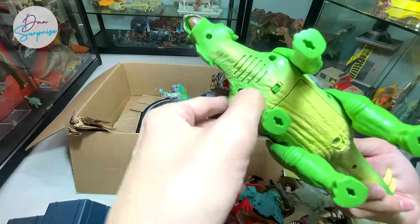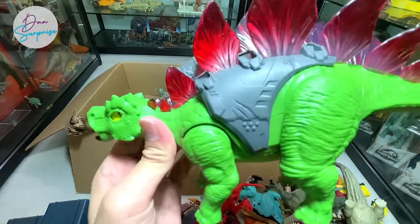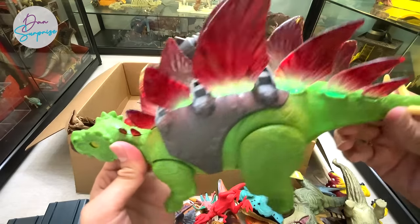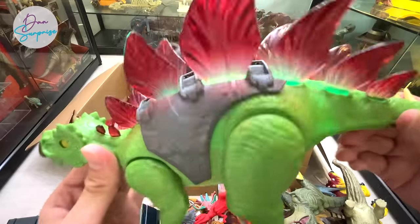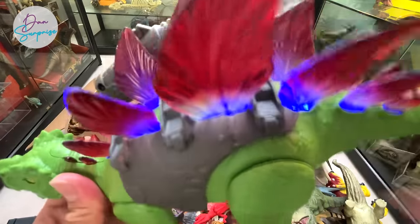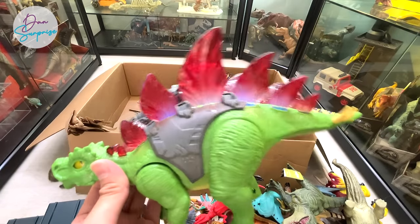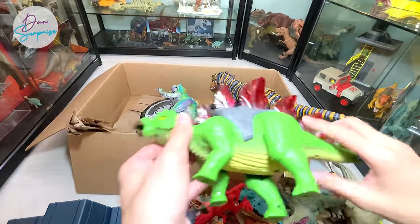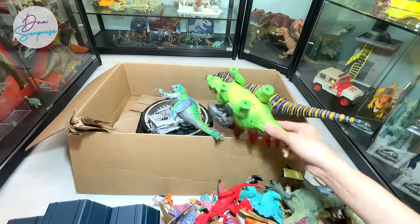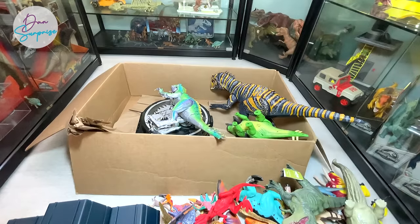This entire case has got to be one of my most favorite items in the box. I'm also going to choose the repainted Gen 2 Scorpius Rex, the Scutosaurus, and our last one - probably this Stegosaurus that we just purchased. It's a really cool walking Stegosaurus with sounds and lights. Pretty awesome.